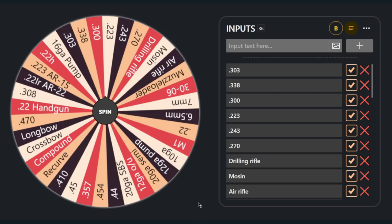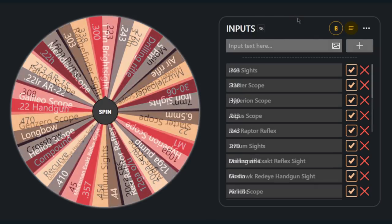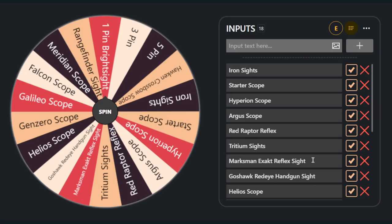That is an interesting group of weapons — definitely not what I was expecting: 22 Hornet, 300 Magnum, 45 Colt, and the bolt-action 223. Now let's spin for all the different optics. Instead of spinning individually for each weapon, let's spin for four different options and just go with whatever we get, even if it isn't compatible. We're just going to hope this turns out well.